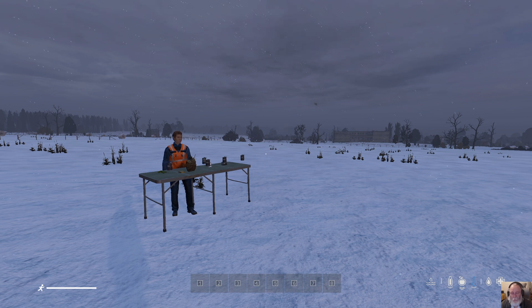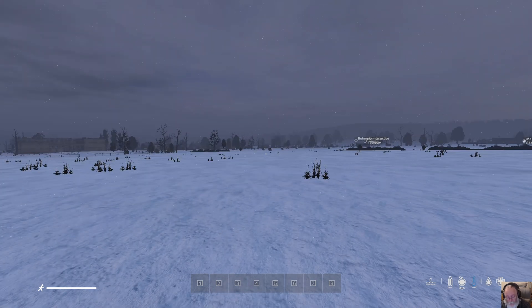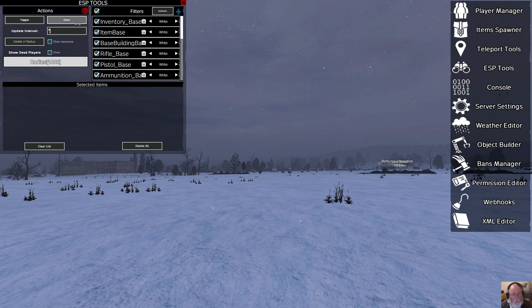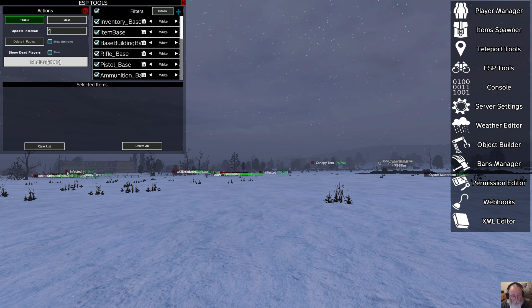Let's open up ESP. One of the problems was that class names were being applied to every screen, which meant you didn't see the normal or basic names for objects and creatures. Let's put the range to a thousand and toggle everything on. As you can see, infected shows as 'infected' — so that's been fixed.